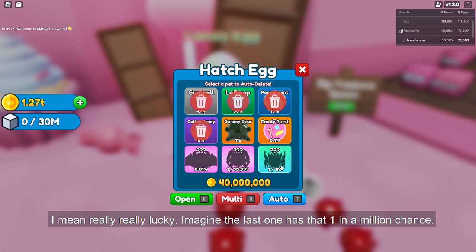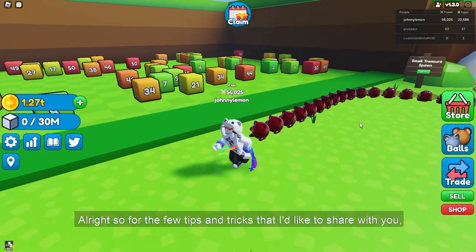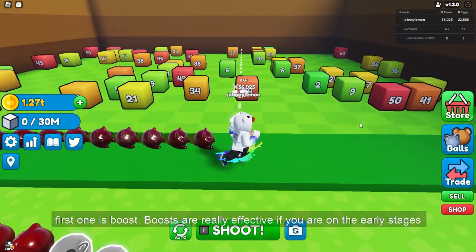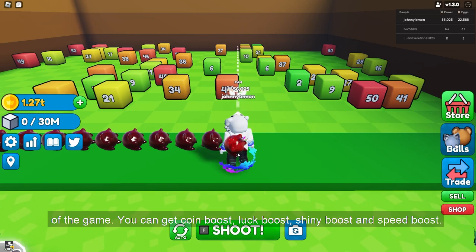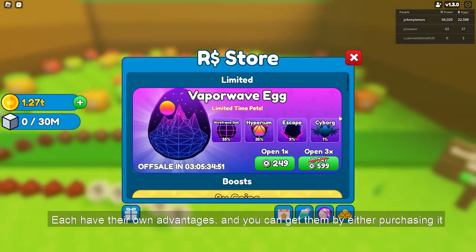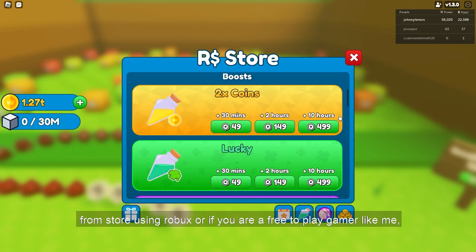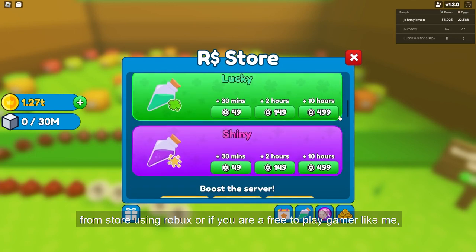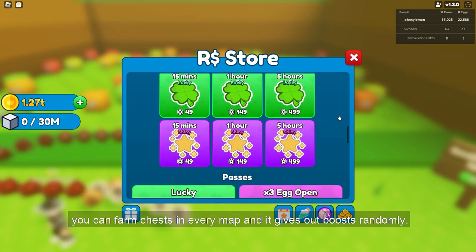Imagine the last one has a one in a million chance. So for the first tip: boosts. Boosts are really effective if you are in the early stages of the game. You can get coin boost, block boost, shiny boost, and speed boost — each has their own advantages. You can get them by either purchasing from the store using Robux, or if you are a free player like me, you can farm chests in every map and it gives out boosts randomly.